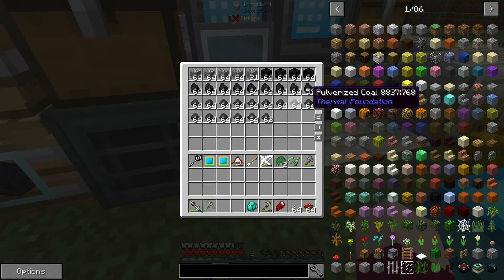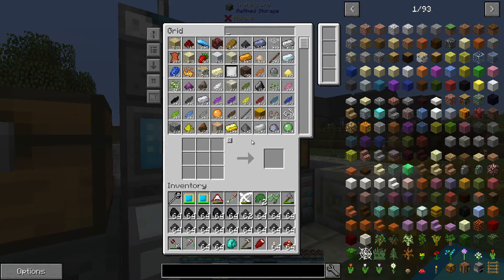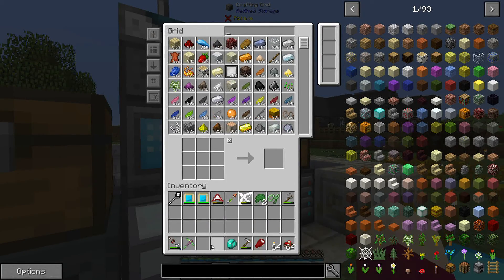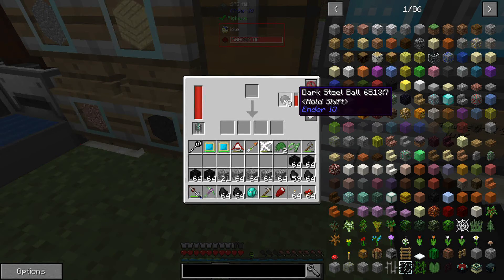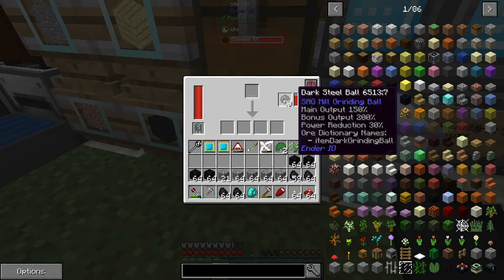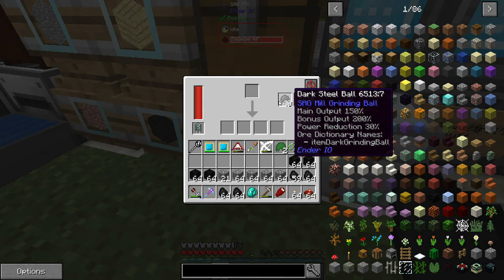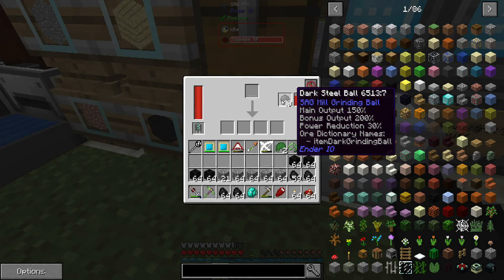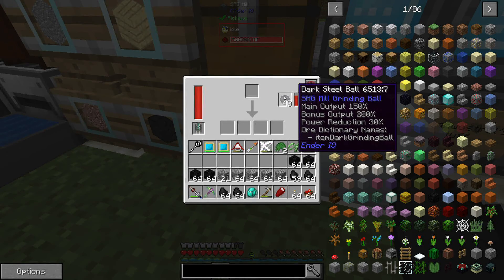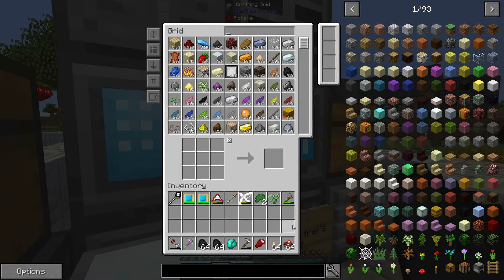10 stacks of coal ore and not a single diamond — that just sucks. We'll put this stuff into our refined storage system. While I was waiting I was paying attention to the dark steel ball stats: hold shift shows main output plus 150%, bonus output 200%, and power reduction 30%. The flint was main output 125%, bonus output 150%, power reduction 15%. So these dark steel balls are better than flint but a lot more expensive. I guess that's the way it goes sometimes.